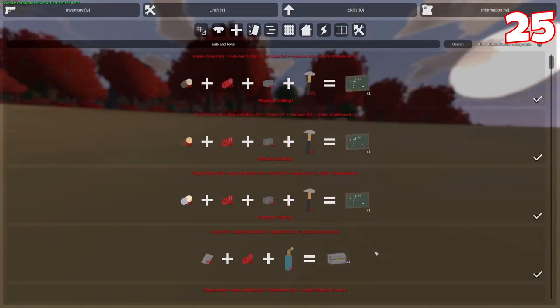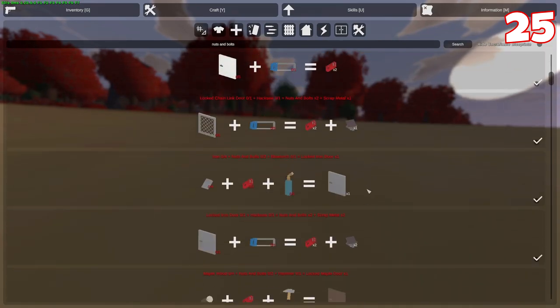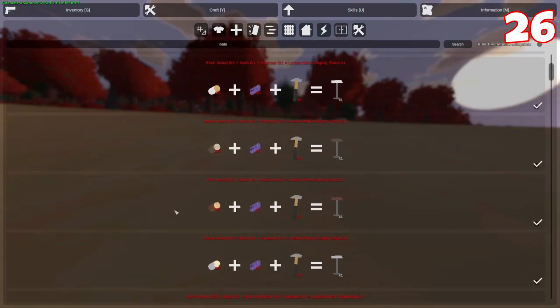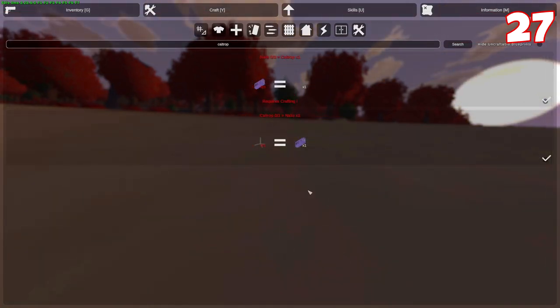Nuts and bolts are used for metal and titanium crates, metal and titanium display stands, doors, drawbridges, fuel barrels, gates, hatches, hordes, ladders, libraries, mannequins, sentries, timer explosive chargers, and shutters. Nails are used for wooden crates, wooden display stands, planters, plots, wooden shacks, and much more. Caltrops can be salvaged into nails.